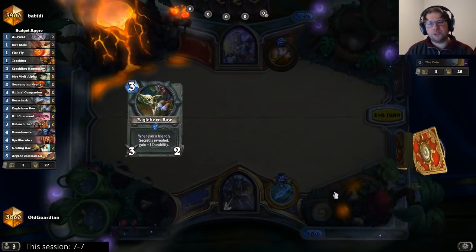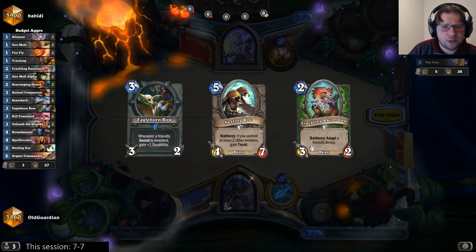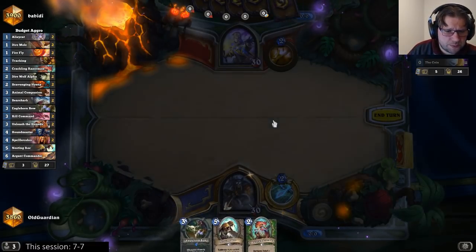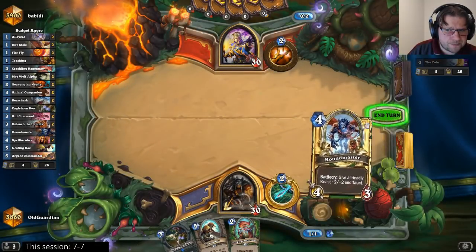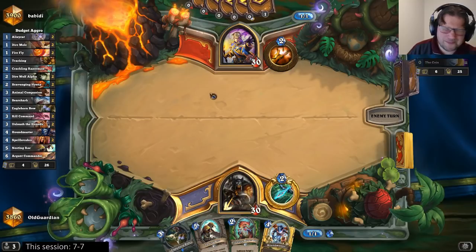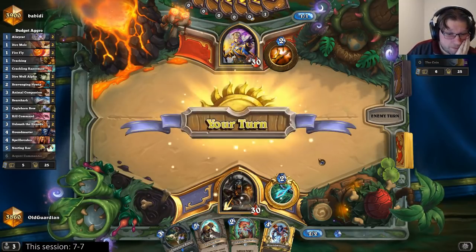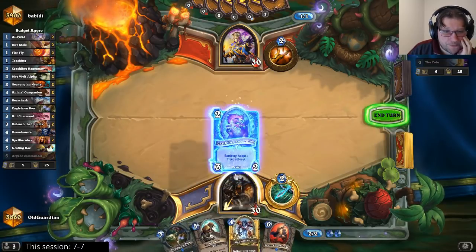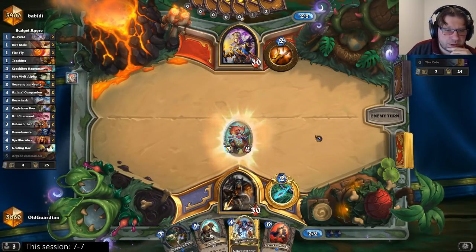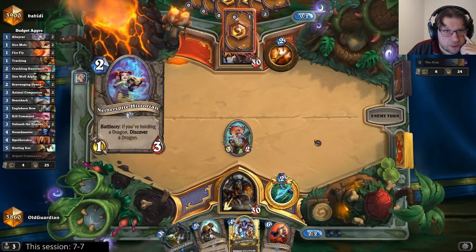Silence is too expensive to keep — I have to try to be more aggressive. I can keep the bow because the bow can be used to protect my minions. I can't find a 1-drop again — I'm just not drawing any 1-drops lately. I have to play the Razor Maw out there. I can protect the Razor Maw with the bow, and then I can Houndmaster the Razor Maw. That's the current plan.